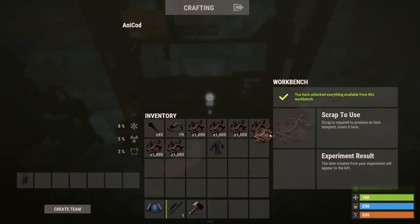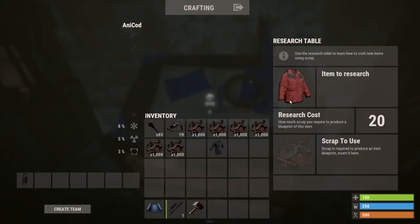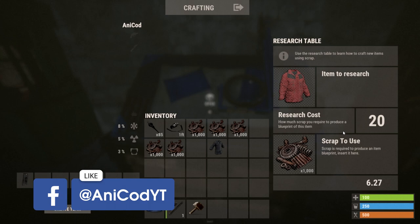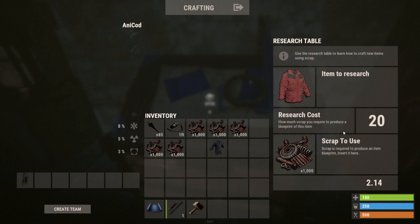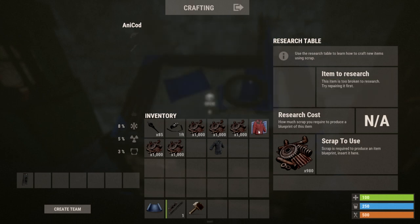A really good tip is when you're doing research, especially on a level 1 workbench, make sure you drop some low-level items into the research bench and research them first. It only costs 20 scrap to research these, and when you're spending 75 scrap on a random roll, there is a possibility you're going to get these blueprints anyway unless you've already learned them. Learn as many level 1 items as you can with the research bench, and then do the random spins for the rest of them.